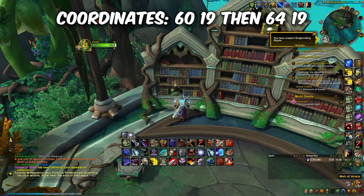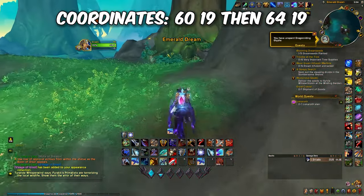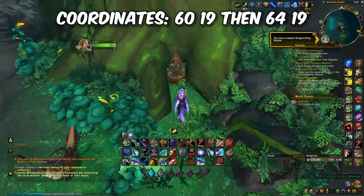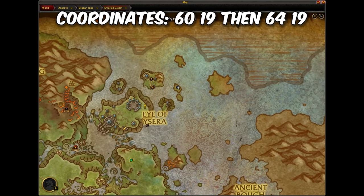To find the Boon of Aviana, travel to coordinates 60, 19 and interact with the Mark of Aviana. Then travel to the statue on a floating island at 64, 19 and interact with the statue to spawn the chest. You can skip the mark if you're a Druid in flight form or a Dracthyr.